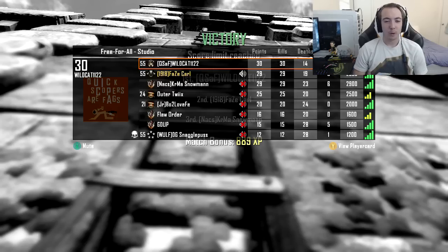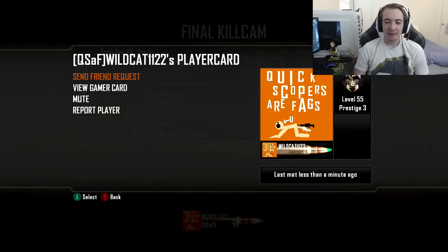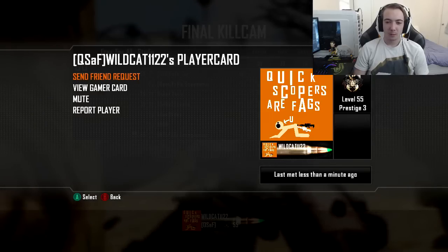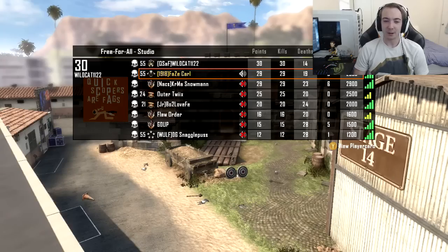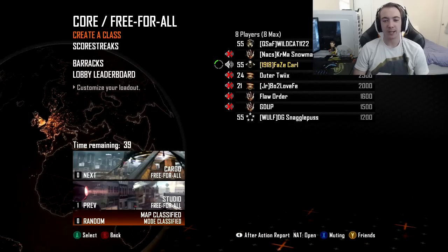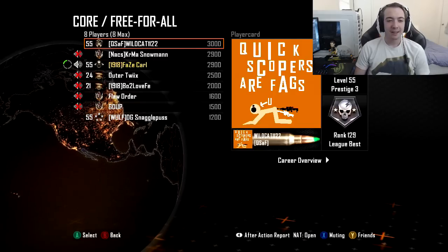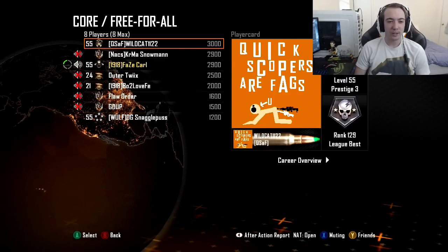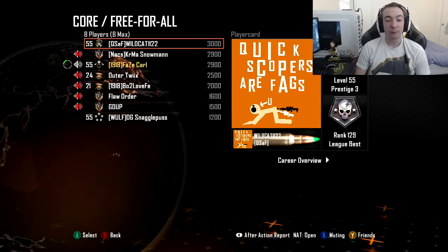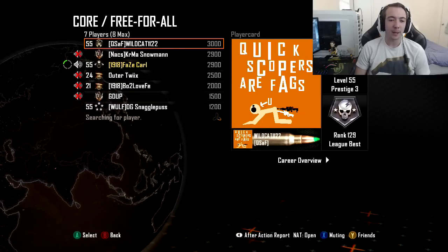Hey Wildcat1122 — if quickscopers are fags, what does that make you for making an emblem of two snipers penetrating a dude's butt hole? What does that make you if we're the fags? You're the guy hating on the fags, so I think you're the asshole. Oh look at that, he doesn't have a mic — he's one of those people who's not sociable at all in 2016. Big surprise there. Look, even his clan tag stands for 'quickscopers are fags.' You're really, really into hating quickscopers, aren't you? Unfortunately, I'm not a quickscoper — I'm a Bill Cammer. We are all Bill Cammers. None of us care about quickscopes.